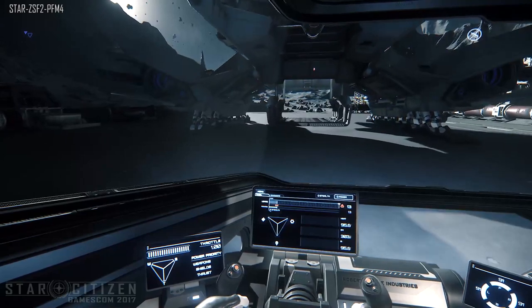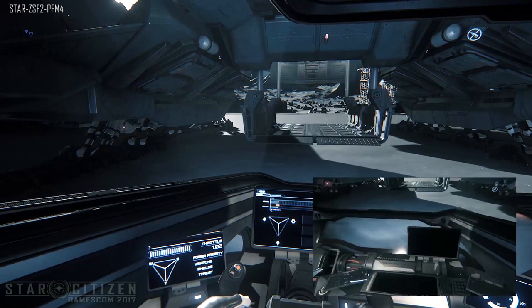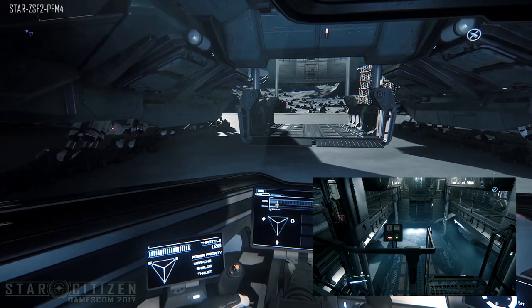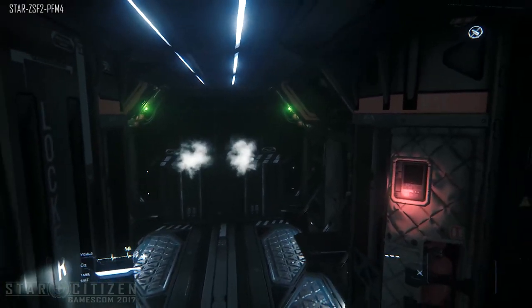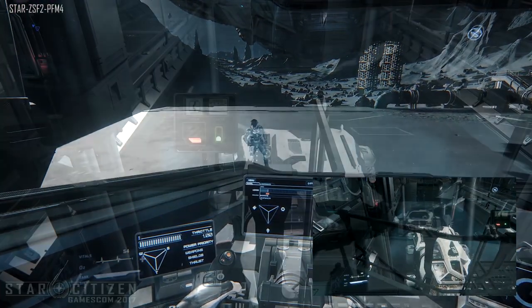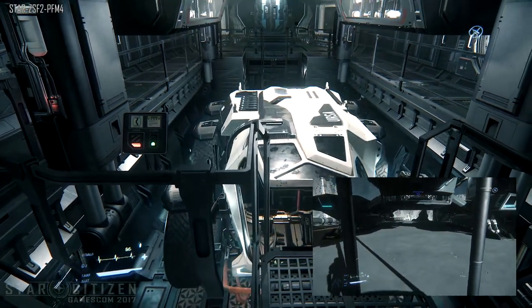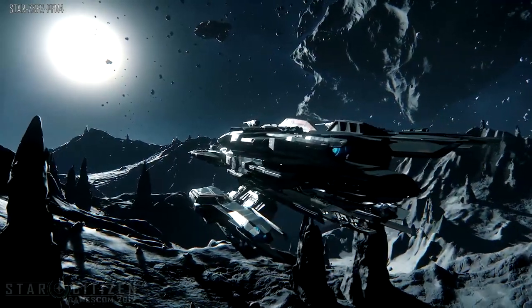Starting with the holdups: they mentioned they are relighting all the environments and ships to incorporate improved lighting and fog tech. This is an ongoing task which will not hold up 3.0 but continue beyond alpha 3.0. Mission givers are still getting some work and are estimated to be ready on the 8th of September. The ship selector app and insurance claim UI has been set back slightly due to extra debugging and support, expected to finish on the 4th of September. The AI mission system — used to create mission flows for missions like patrol, assassination, and smuggling — is currently under review and estimated to be ready around the 1st of September.